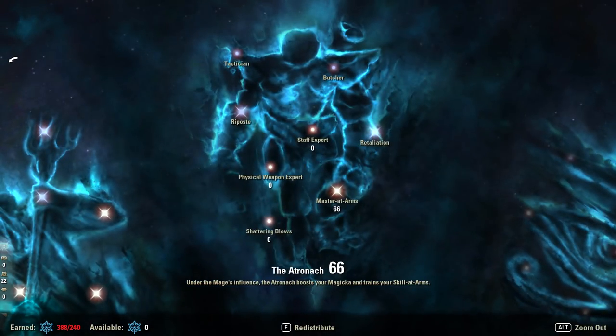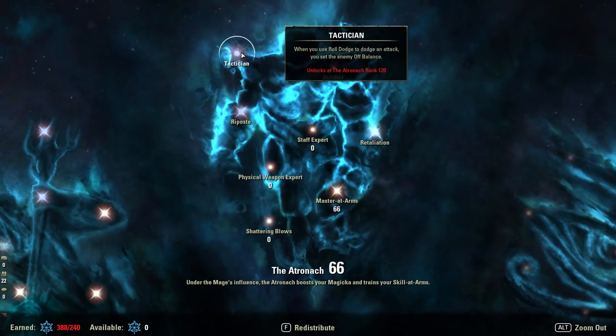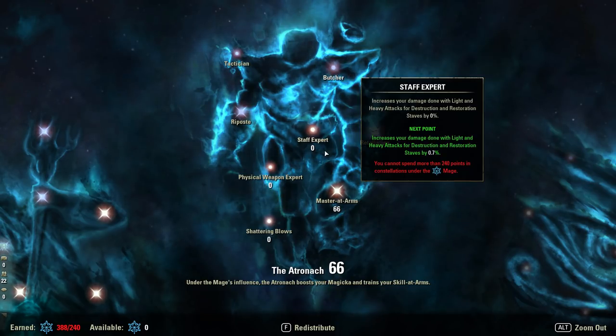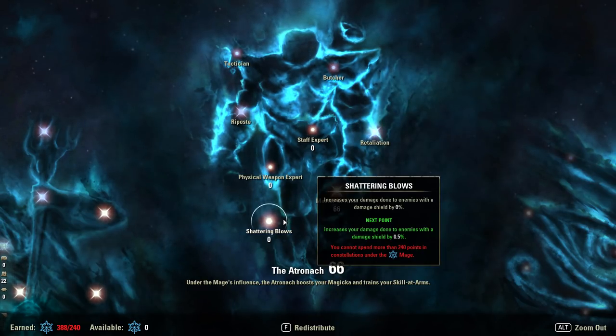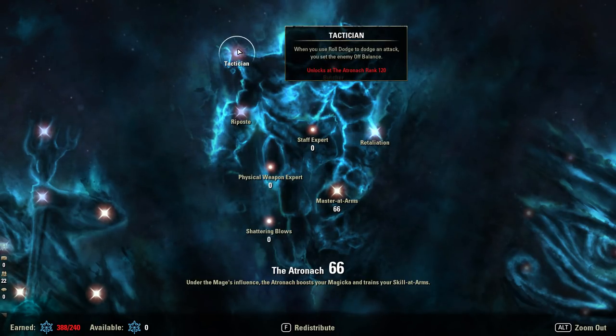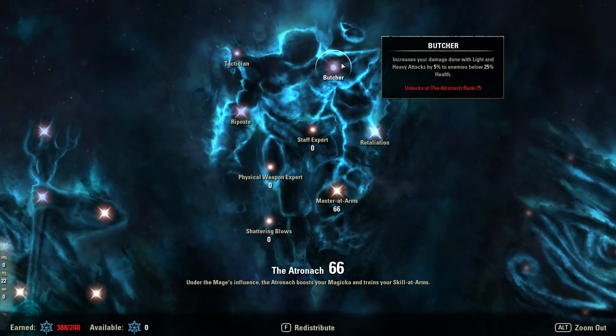What is really interesting is Butcher and Tactician, which can completely flip this CP setup. Sometimes if you need a reliable way to proc off-balance it may be worth finding the balance between Staff Expert, Master at Arms, and Shattering — or their physical equivalents — to reach that 120-point passive for off-balance. Some builds benefit from that, such as builds using Truth set. Butcher is also great on builds where light attacks are very relevant, the key example being builds with huge light attack output.